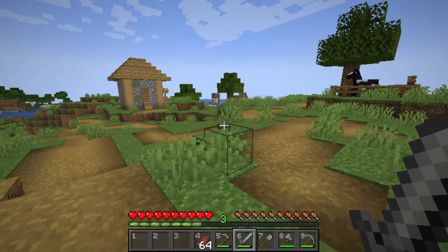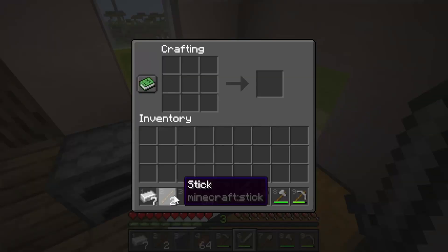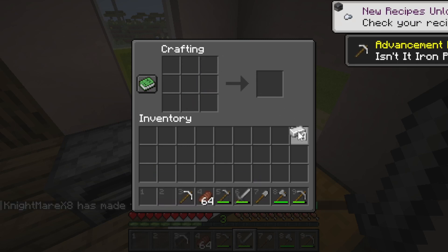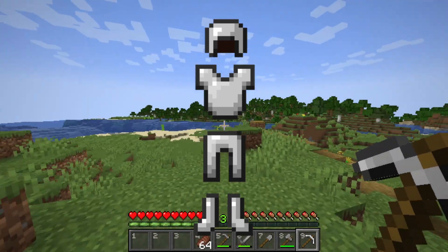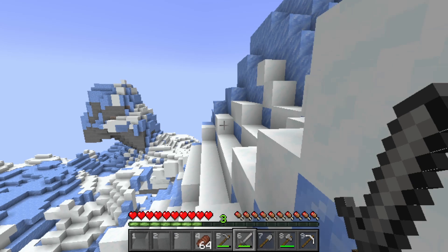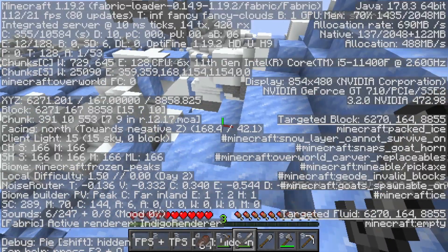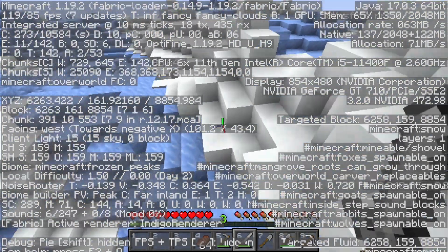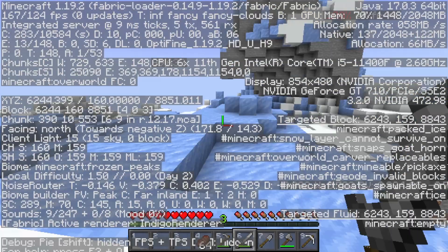So you survived your first night, you found shelter, you found food, and now you have an iron pickaxe from the pieces of iron you got on the first day. Now what? You want to get armor. The first armor you want is iron armor — it's a mid-tier armor that you get before diamond armor, and it's the second best armor. The easiest way to get iron is to locate a huge mountain that goes all the way up to Y equals 232.